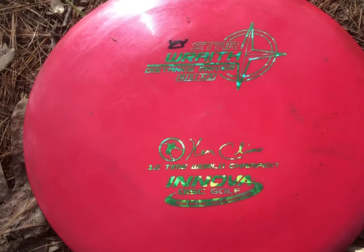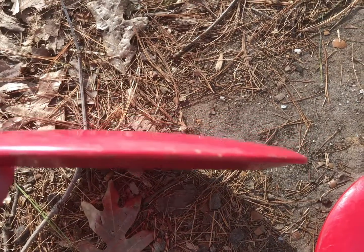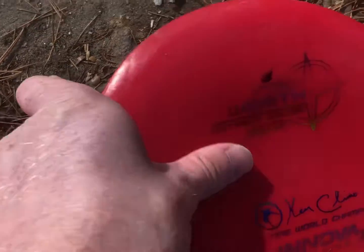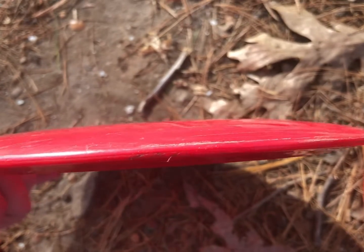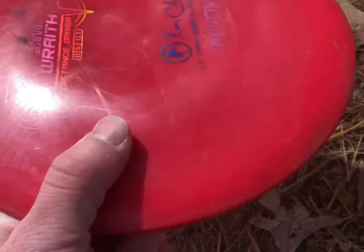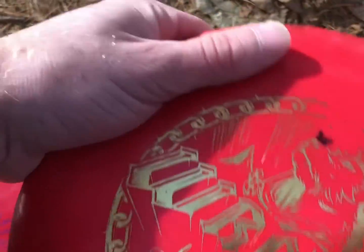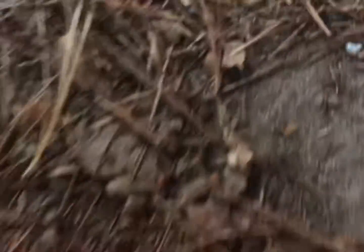Moving to my main drivers — these are Star Wraiths. The one with the green stamp is the most stable of the three. This one is still on the flatter end; I can throw it on a hyzer and it will hold that hyzer but it'll be pushing hyzer. This oldest one is super super reliable — my first flying Wraith. Throw it backhand or forehand on a hyzer, it'll flip up to flat and glide a long long way, around the 400 mark backhand, 380 backhand, 360 forehand. And this is the Nathan Queen Tour Series Wraith — a little bit on the domier side so I don't throw it quite as much, especially in the wind. Throw it on a hyzer and it will end up turning a little bit more.